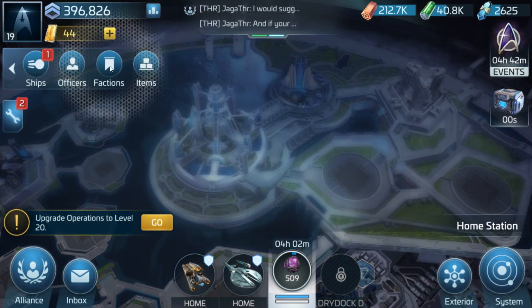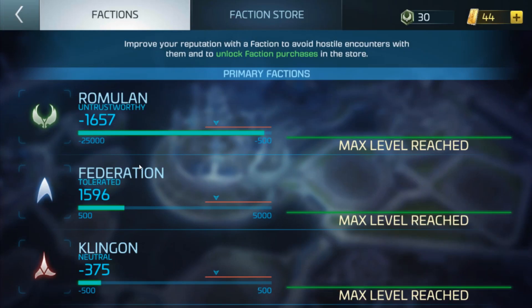I'm just going to click on my factions tab to show you guys. At the moment my Federation is shown as 'Tolerated' — my reputation level is at 1596 rep. As you can see, I'm not doing too well with the other factions.